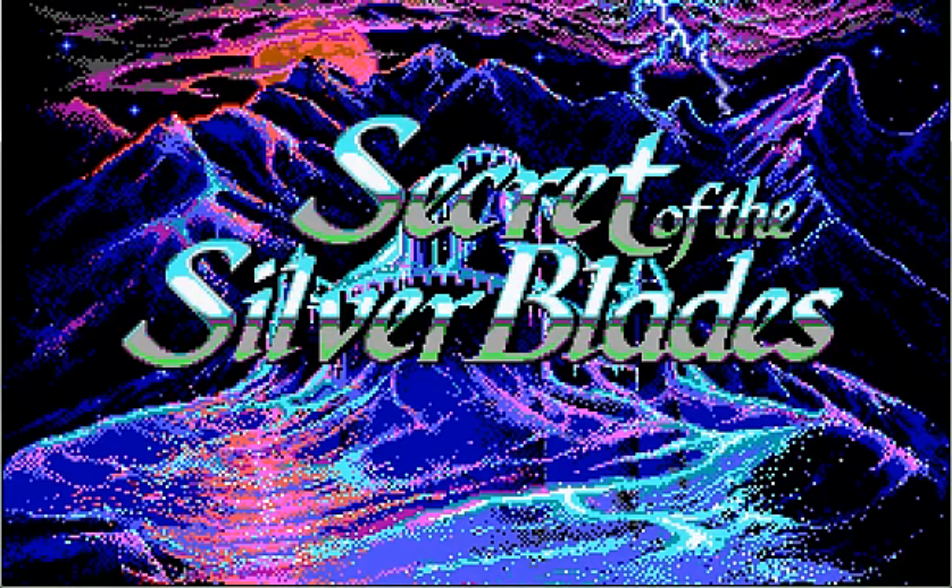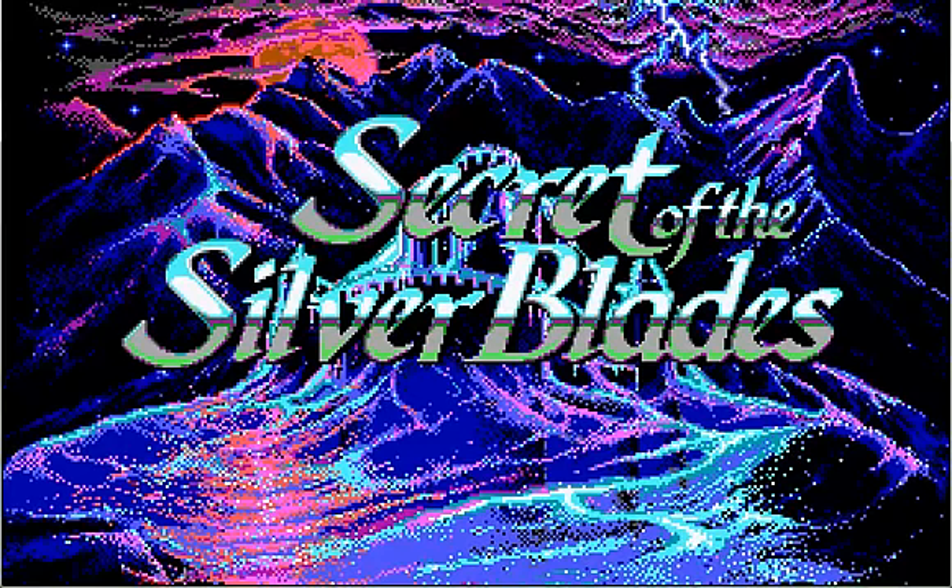A Forgotten Realms Fantasy Role-Playing Epic Volume 3. It's a castle - looks like it's covered in ice or spider webs or something. The Secret of the Silver Blades. And of course, like Curse of the Azure Bonds, we can import our characters into this. I'm going to go ahead and do that since I want to play through with the same team through all the games.